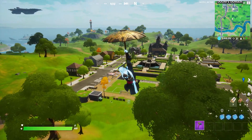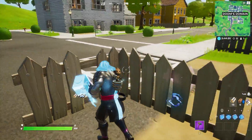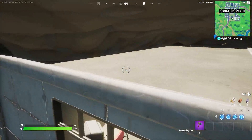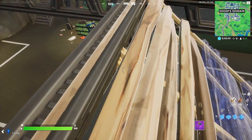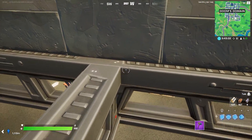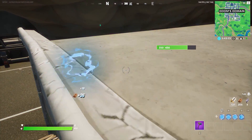The next glitch is actually a really good one. Go to Doom's Domain and head next to the vault — this works in any mode. You need 20 mats to build a couple of ramps. Come to this exact spot directly next to the vault; it's an amazing secret hiding spot. To get there, break the side part of the ramp — not the main part, the side part.